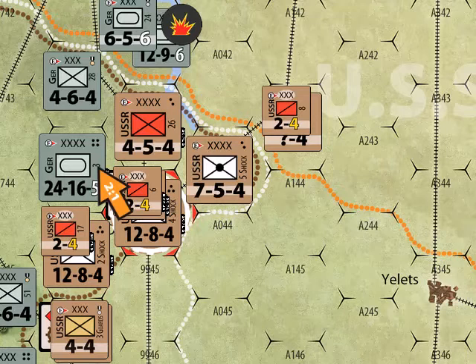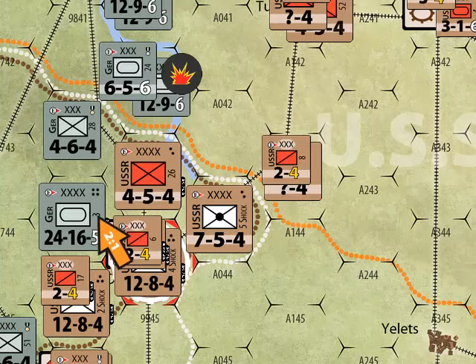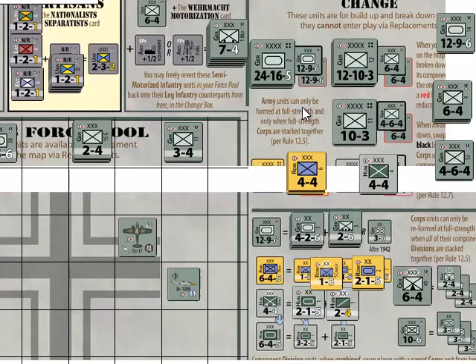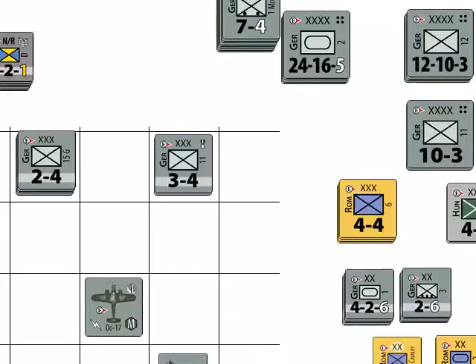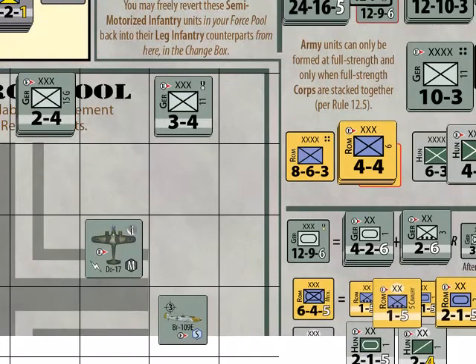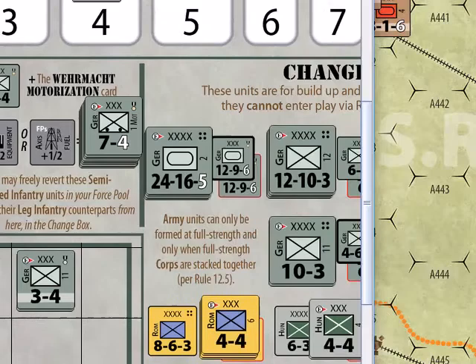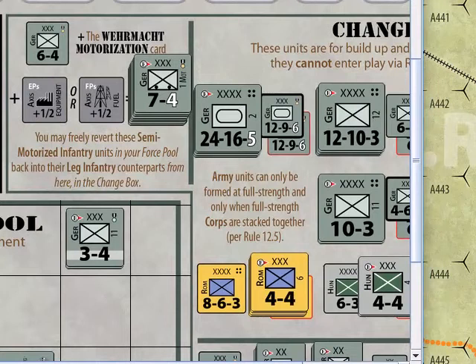Building up units in Frank Chadwick's ETO is handled through their table of organization and equipment — the TOE. You get your equipment through the change box, and this is how we organize.